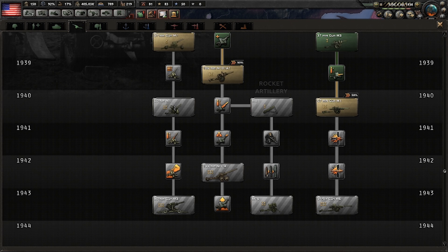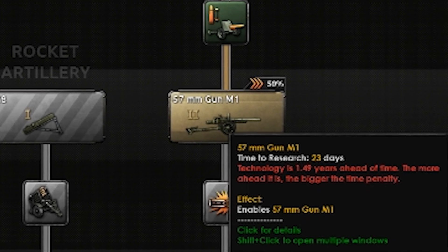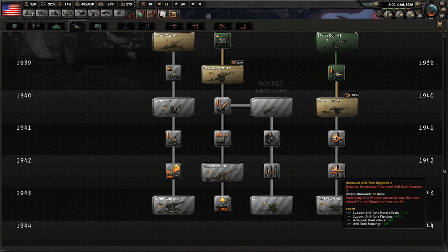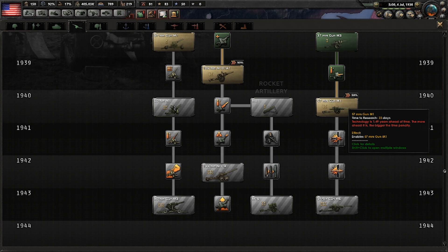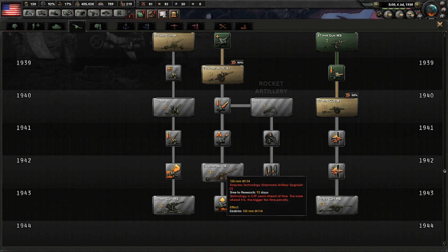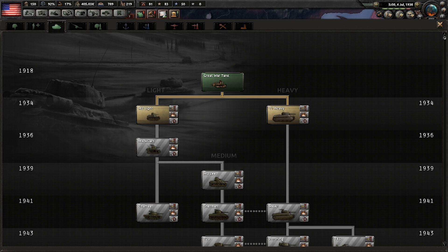This is how insane it really is. You see this 1940 artillery? I can research it in 20 to 23 days. I haven't even researched the prerequisites. In 23 days I can also get 1942-era anti-tank upgrades in 47 days. And if I had researched this previously and finished it in '39, I would get the newest anti-tank in 1943 — in 1939.